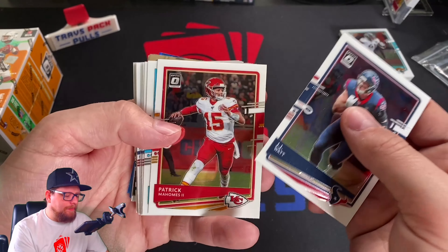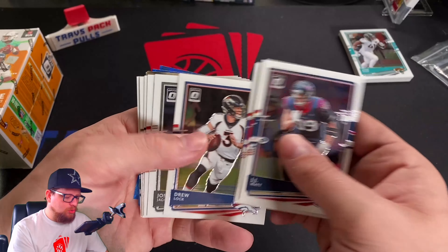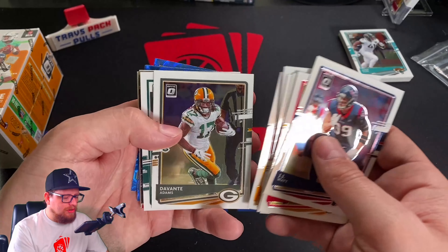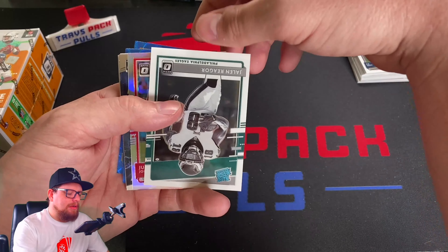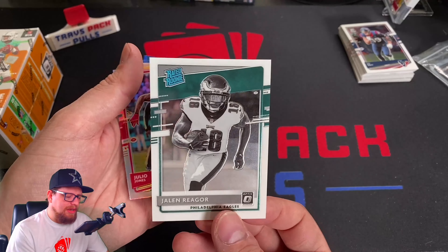We got JJ Watt, Pat Mahomes, Teddy Bridgewater, Sterling Shepard, Drew Lock, Josh Jacobs, Stephon Gilmore, Baker Mayfield, JuJu Smith-Schuster, Devante Adams. We got a Jalen Rieger negative — so that's not bad. We'll take it. It's not good because it's not like Jalen Hurts or something, but we'll take a negative of a rookie.